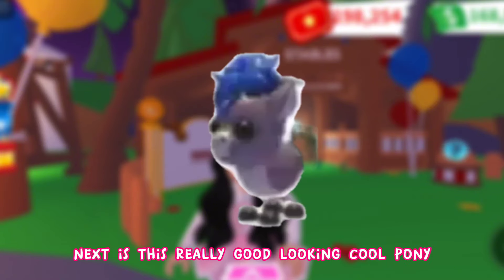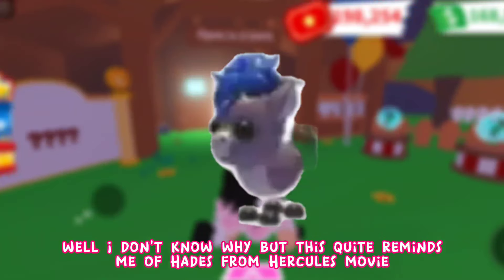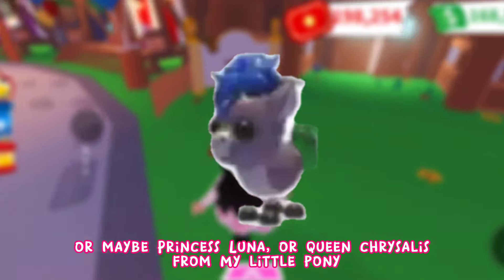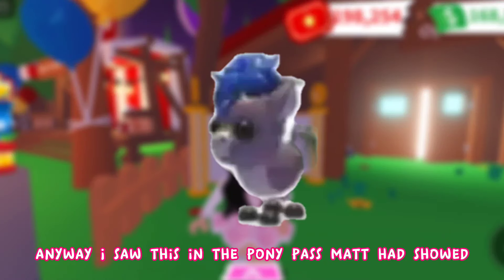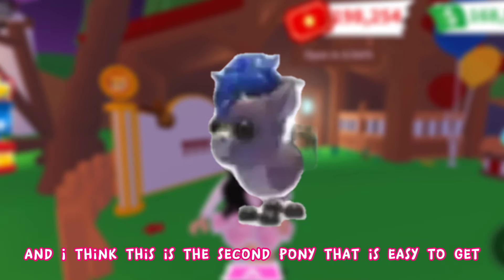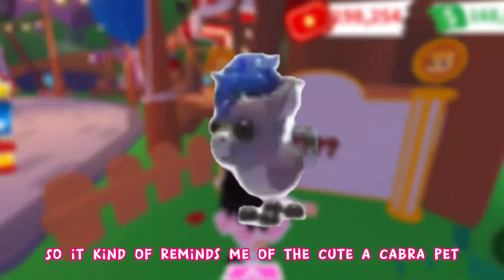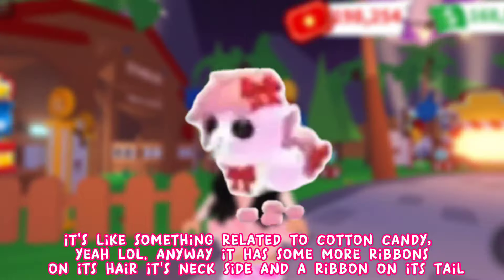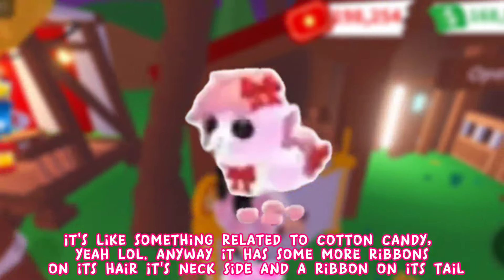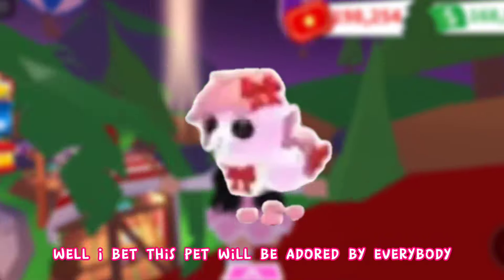The next pony is a really cool-looking one — it kind of reminds me of Hades from Hercules, or maybe Princess Luna or Queen Chrysalis from My Little Pony. It has blue hair and a dark shade on its fur, and I think it's the second pony that's easy to get. Then there's a cute pink pony that looks super lovely, like something related to cotton candy, with ribbons on its hair, neck, and tail.